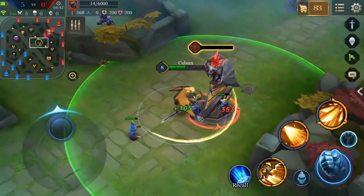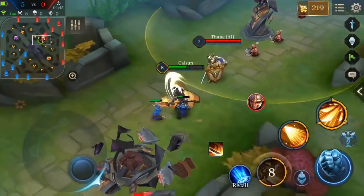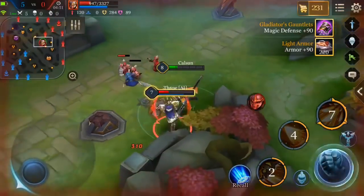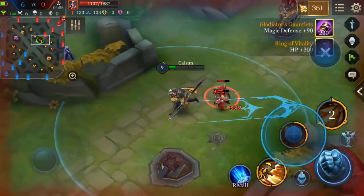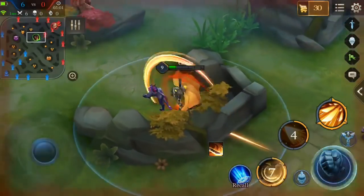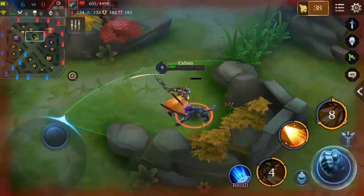Now we're moving on to Ryoma's cons — things that are his weaknesses, things you want to avoid if you're playing as him, and things you want to exploit if you're playing against him. Ryoma's first con is that as a warrior without any ability to break crowd control, he is susceptible to crowd control. Even though he has some nice abilities and can gap close, if he does get stunlocked, he will die. Getting caught by crowd control and getting stunlocked is a good way to die.